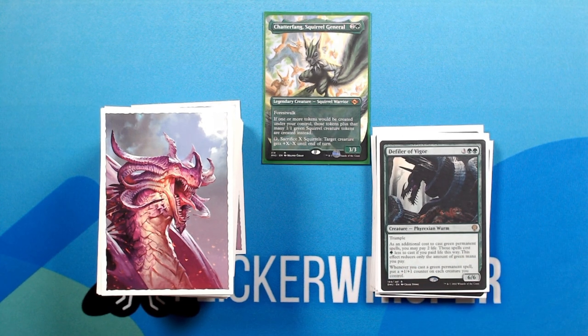Defiler of Vigor — 3 green green for a 6/6 Creature Phyrexian Worm with Trample. As an additional cost to cast green permanent spells, you may pay 2 life. Those spells cost one green less to cast if you paid life this way. This effect reduces only the amount of green mana you pay. Whenever you cast a green permanent spell, put a +1/+1 counter on each creature you control. This one, of course, helps all of your creatures get out of hand pretty quickly.